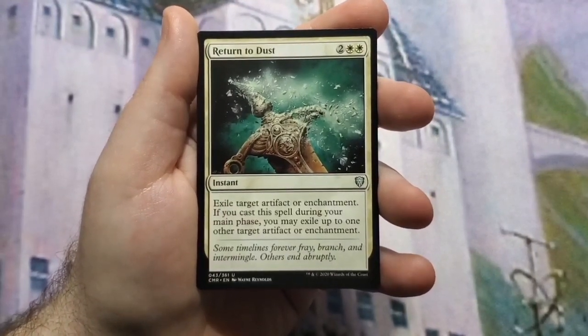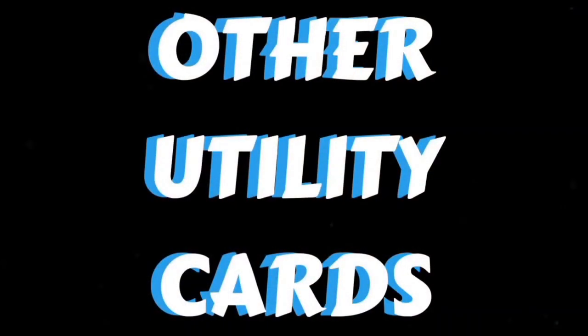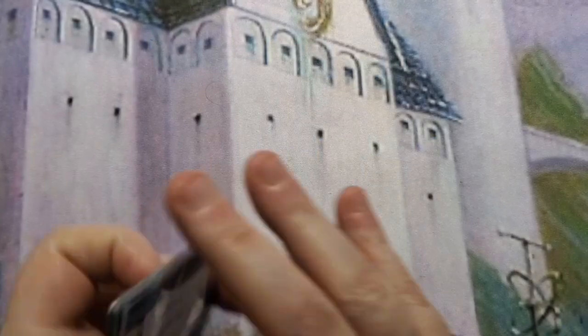Return to Dust exiles an artifact or enchantment, and if you cast it during your main phase specifically, you may do it again. That covers the destruction side. Now we're going into pure utility.